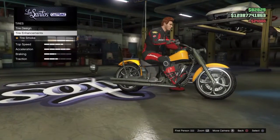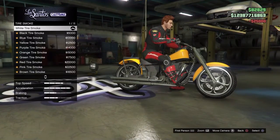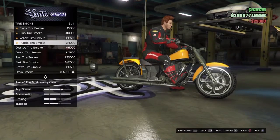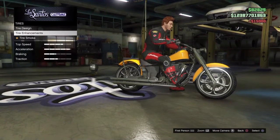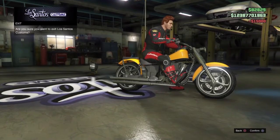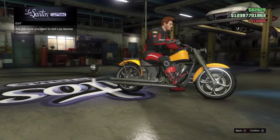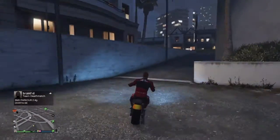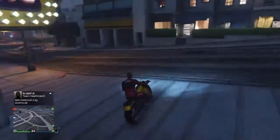Let's put some bulletproof tires on and get some tire smoke — let's have some orange here. Now let's drive it to the apartment and see the speed. Sometimes it glitches like that.